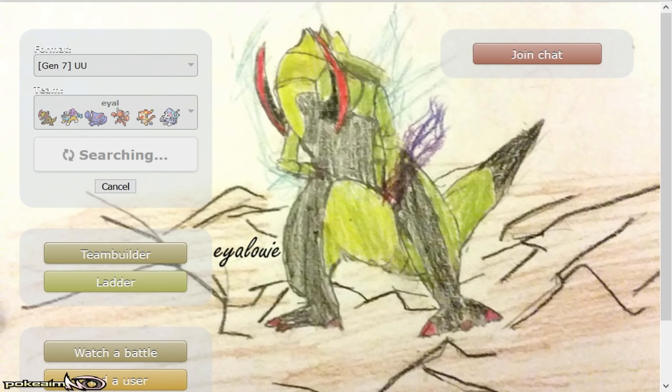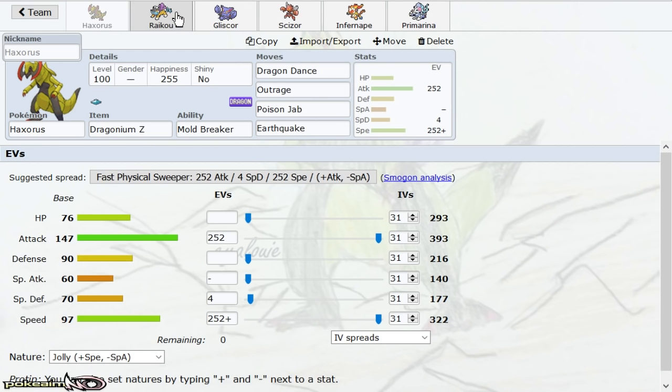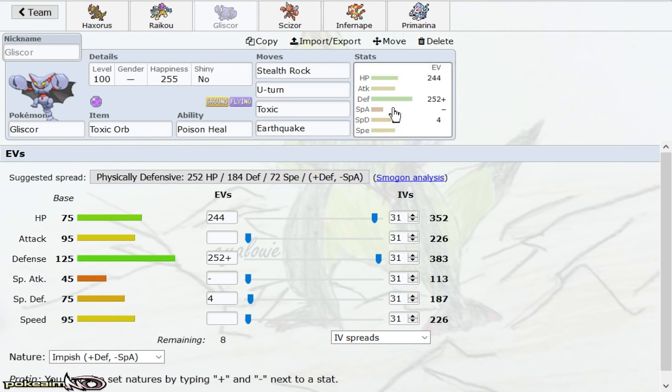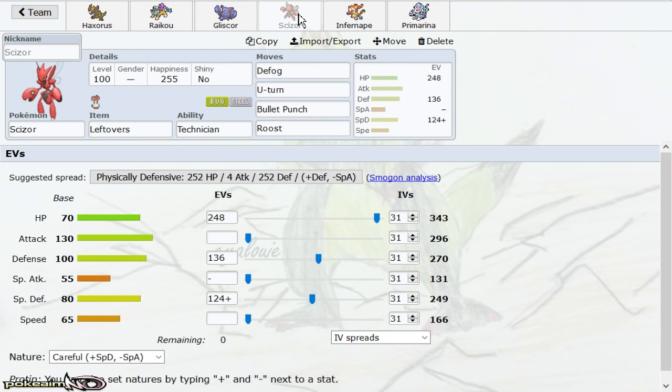I should mention: if this goes up at four, the SPL tiebreaker stuff should go up at six, and team builder stuff for the GBA went up at two. I got some good games, and I'm not quite sure how I feel about this team. I see Manetric as a definite threat, but at least Haxorus plus Raikou take advantage of it.